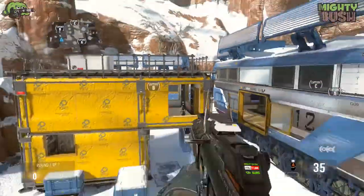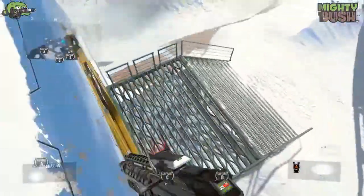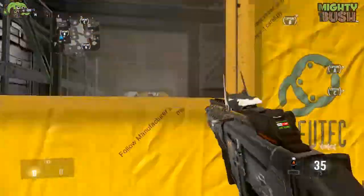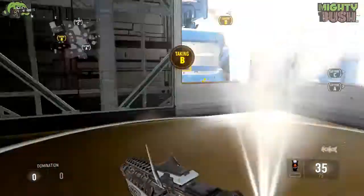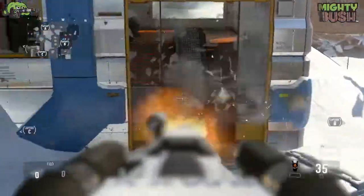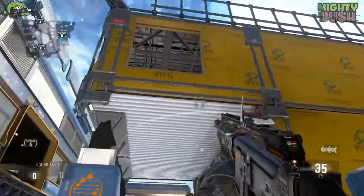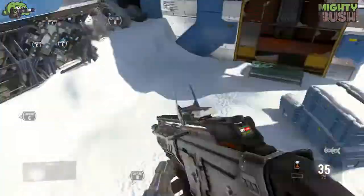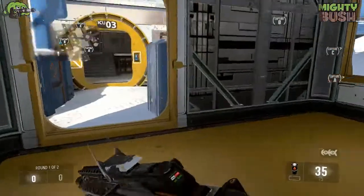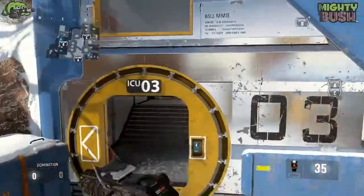In other game modes this building isn't actually in the map — in hardpoint and TDM the yellow building is gone and it's just boxes on the floor, which is really cool how they've changed the map to suit the game mode. There are many entrances: windows to come up, and a minigun on the side so you can spray people off the roof. The best way to approach this building is from the left side as it has more options, but the right side works too.